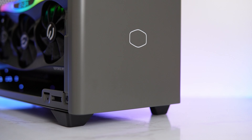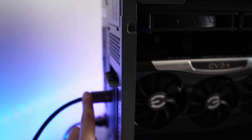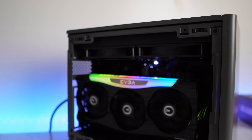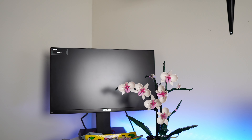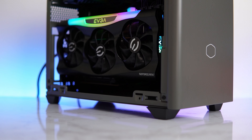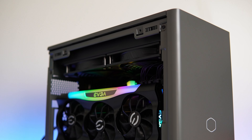Ladies and gents, the computer is completely built. Let's go ahead and turn it on and see if it works. We got the power cable plugged in, the DisplayPort cable, and the power button. GPU lights up right away, looking beautiful. Ram comes on, and there we go — monitor signal. I definitely have had a few computers not work before. As I said in the beginning of the video, I am going to be upgrading to Windows 11 and finally trying it out, so let's go ahead and do that and then test this thing out.